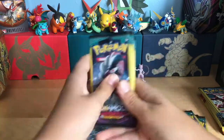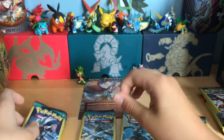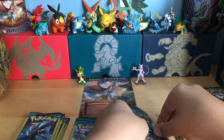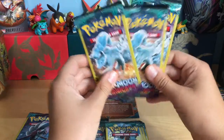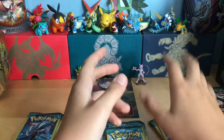Alright, I'm back. We have one, two, three, four, five, six Licanroc, two — come on — three, four Tapu Koko, and three Alolan Ninetales — forgot the name for a second. But anyway, let's open them.